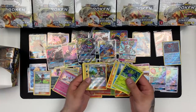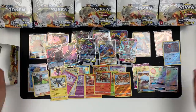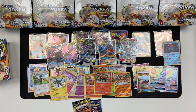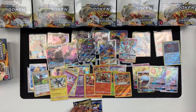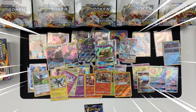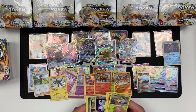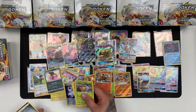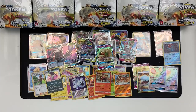We have Sandshrew, Green's Exploration, and a Vikavolt Holo. Three packs left of box number three. Hope you're still with us. We've got a Vileplume Reverse and a Marowak rare. We've got a Whimsicott GX and a Vikavolt Reverse. And we've got a Malamar Holo and a Triple Acceleration Energy. That's box three.